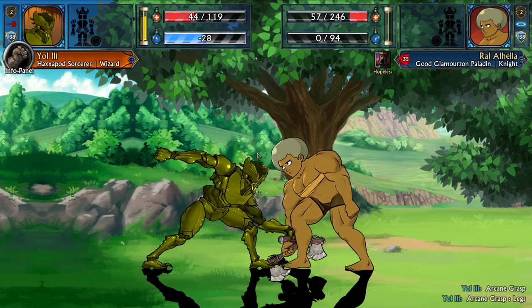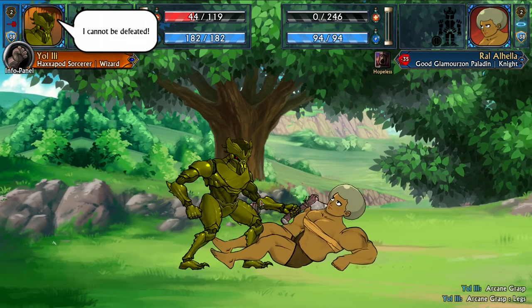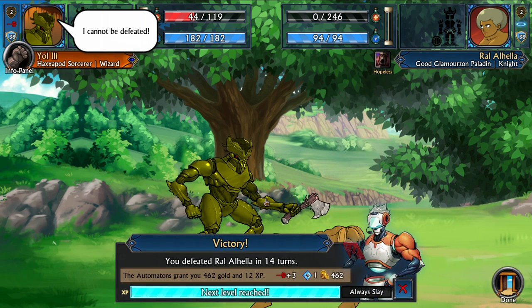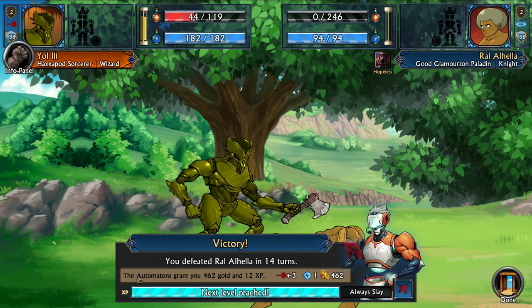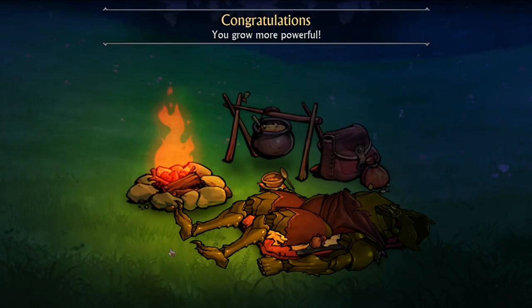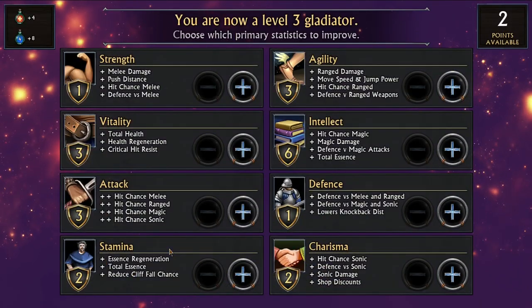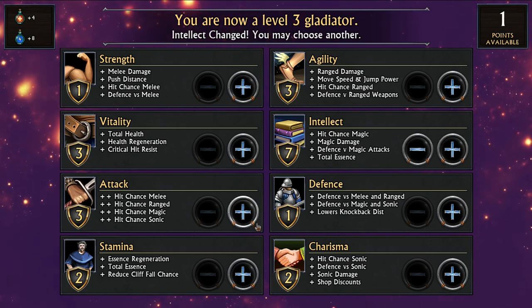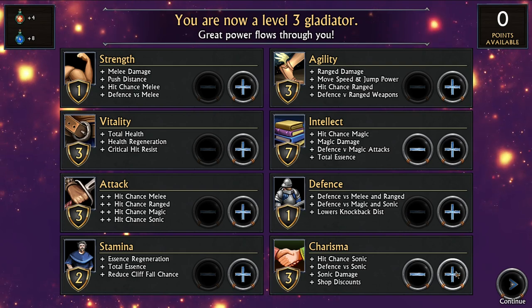Finally, a sweet sweet victory! I defeated her in 14 turns — gained some gold and 12 experience, and reached the next level. Excellent! And that's what you're going to do: go from day to day, fight on the arena, train in the camp. Combats will be extremely brutal — you can chop your opponent's arm, but probably you already guessed it — not only the arm, but the leg, everything. Every item can be broken!